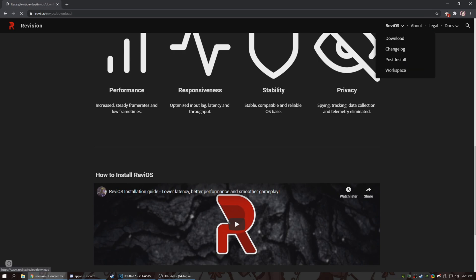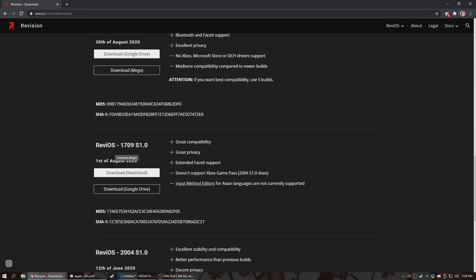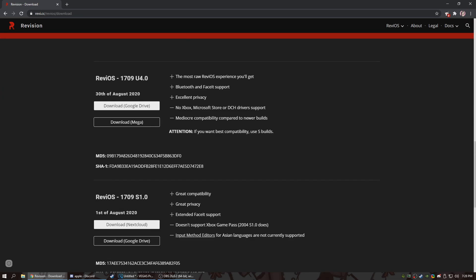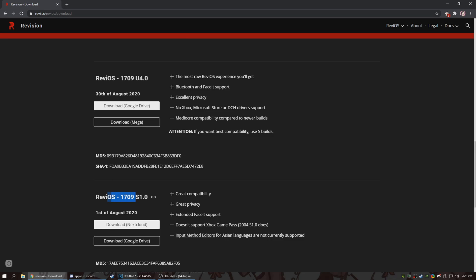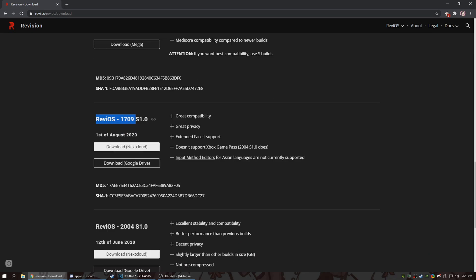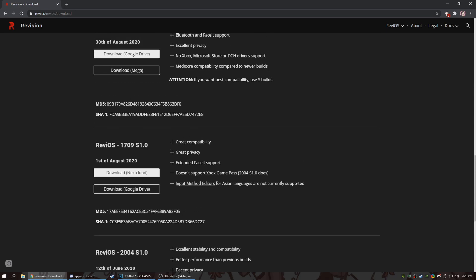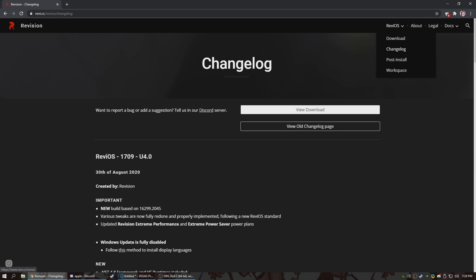If you click download, you can get the version best for you. You probably want the 2004 S1.0. I downloaded the 1709 version, which is the older version of Windows 10. It depends on what games you play — 1709 doesn't work with Xbox Game Pass, so if you need that, make sure you grab the newer one. It's slightly larger with a little worse performance than 1709, but it's really not noticeable. You can see the changelog and download it.